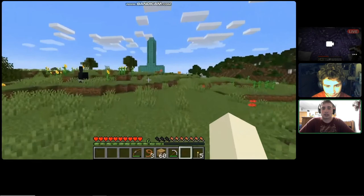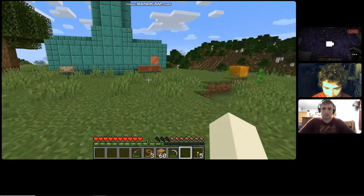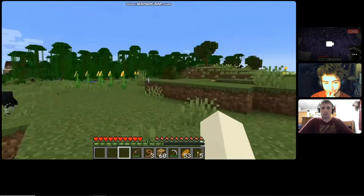Seems like I wasn't going crazy after all — the copper was turning green all along. Well, except for that one block. In part one, I put a honeycomb block in that spot — that's why it didn't oxidize. That's an understatement. But Joe isn't here either. I looked in all of the common places.